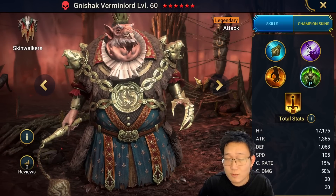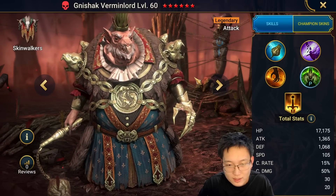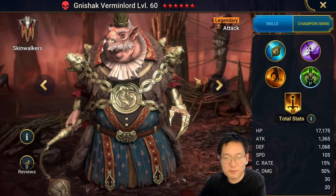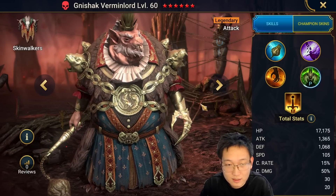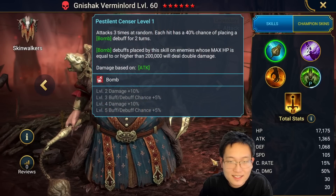Looking back at the history of Raid: Shadow Legends Christmas fusions - in 2019 we had Torment, which is absolutely top tier. In 2020 we had Pixnail. 2021 I don't remember. So for the past three years, the only decent one is probably Torment.